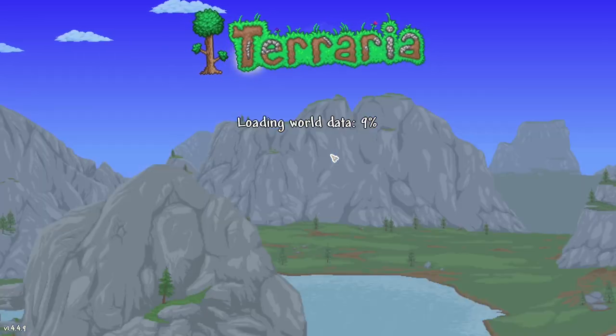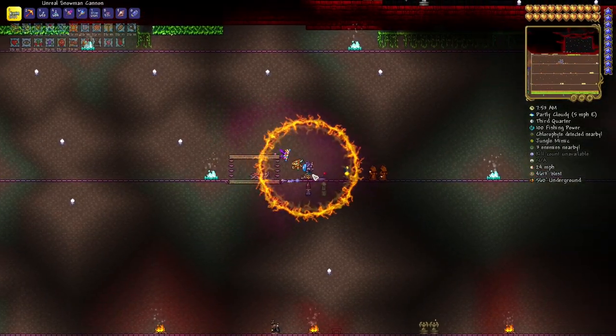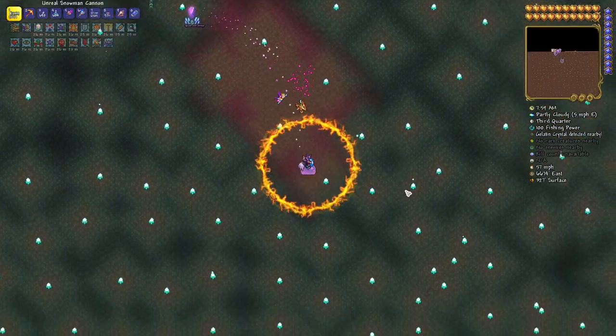Alright, so Empress of Light daytime — this is the legendary seed, the zenith or everything seed, legendary mode. So you know, biggest HP that you can get for this particular boss.